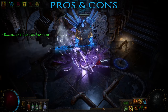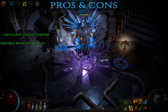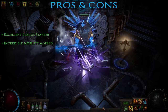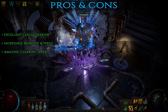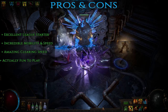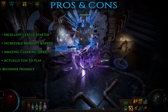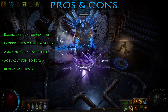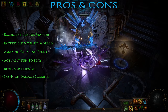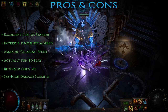Starting with the pros: it's an excellent league starter — very cheap to gear up for the first few tiers of mapping, helping you generate currency quickly. It's an incredibly mobile and fast-paced build thanks to countless attack speed and movement speed buffs from your Ascendancy. Amazing clearing speed — very efficient at quickly killing large packs of mobs without any downtime, hands down one of the fastest mapping characters you'll ever play. It's a really fun build — you just leap around, slam the ground without aiming, and everything freezes and dies, making it definitely beginner friendly. Damage scaling is absurdly high — with proper investment you can push this character to over 20 million DPS without sacrificing defenses, making it a great long-term project.